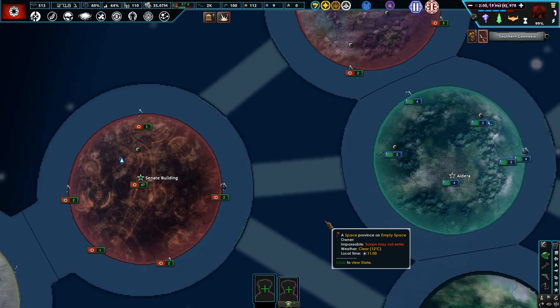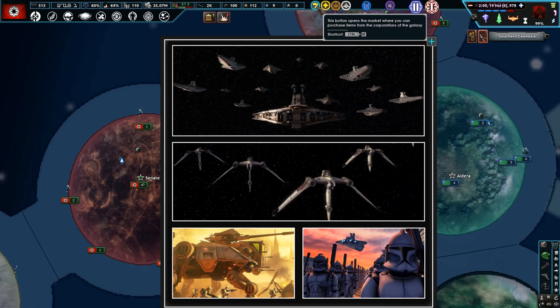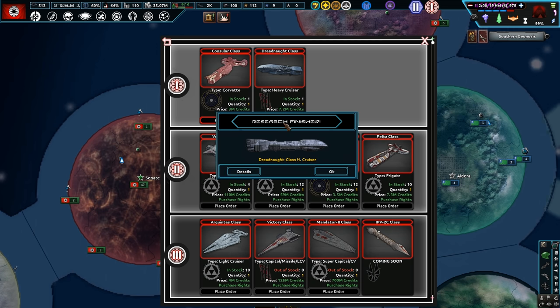We've got 47 units back in Coruscant. The Clone Troopers are going to probably be our main fighting force. Those Senate forces we've recruited — we'll use them to defend planets. We're only at Tier 1, but now we're in a massive positive. We're not in debt anymore — we've got heaps of money.